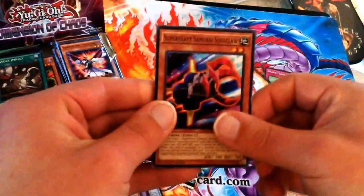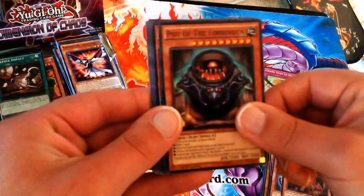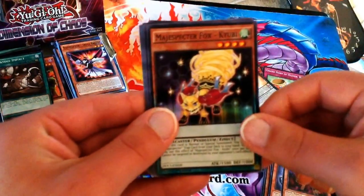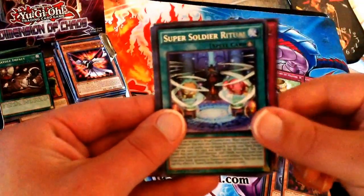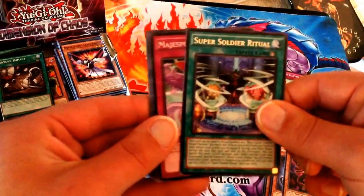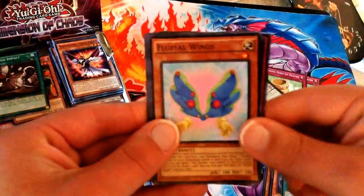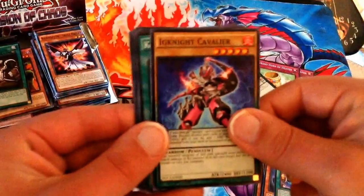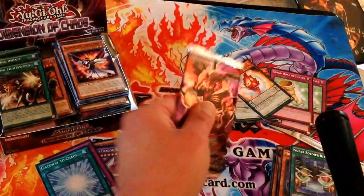Next pack: Super Heavy Samurai Soul Claw, another Pot of the Forbidden, another Cubie, Super Soldier Rebirth. The Rare this time is a Super Soldier Ritual card. And a Magic Specter Tempest, Fluffal Wings, Ignite Cavalier, and Cosmo Light Sword. Two packs left to go, folks.